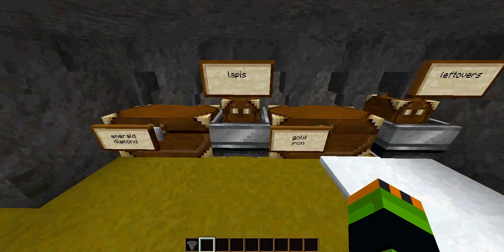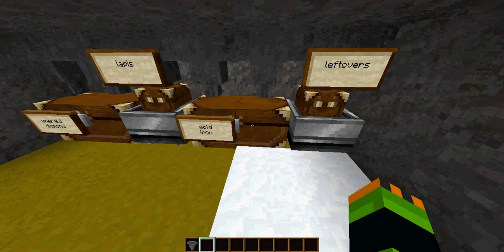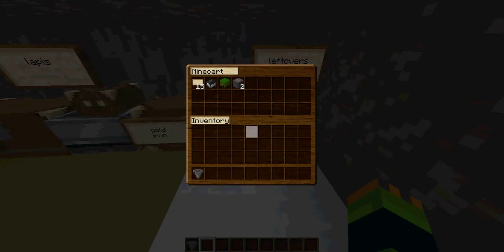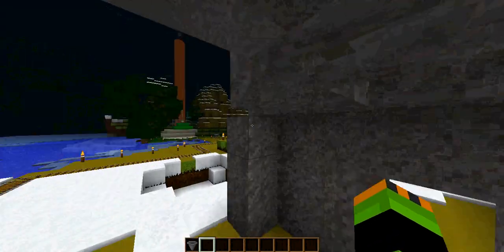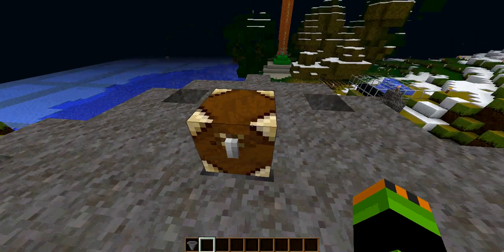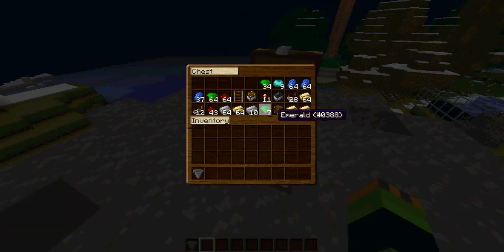This one's filling up with emeralds and diamonds. There's no lapis yet because it's probably later in the top chest. This one's got iron, this one's got everything else. You can see a bit of the workings there.